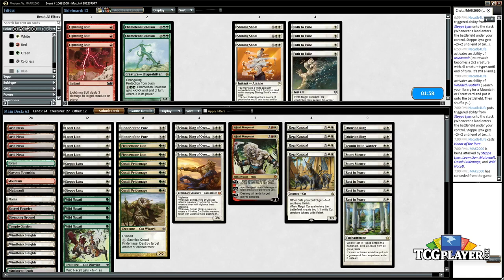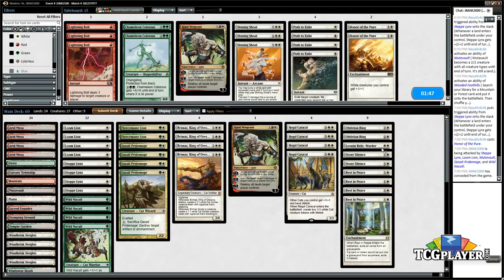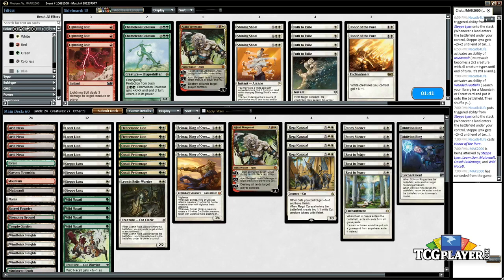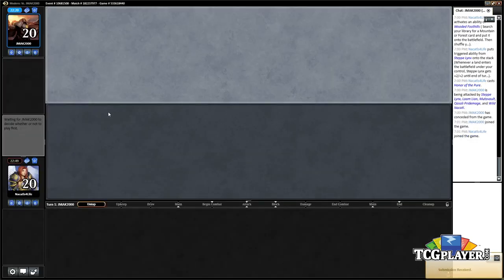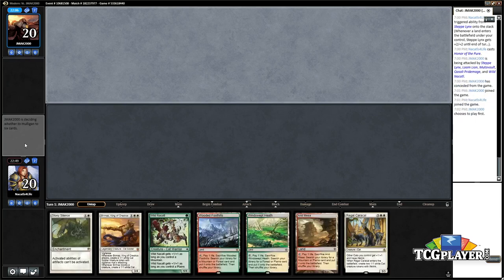We also have Pride Mage, which I'm not sure is good. I think it's mostly Rest in Peace and Stony Silence — those are the main sideboard cards. The rest of the stuff we don't really need; to increase our clock with a card like Honor we'd rather just have our cards be threats. I think Oblivion Ring is worth it — they might have a key card to answer. White has the best sideboard options in Modern, in case you were unaware. I'm not just saying that because everybody knows white is my favorite color.